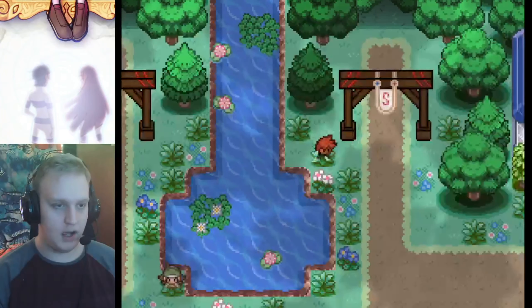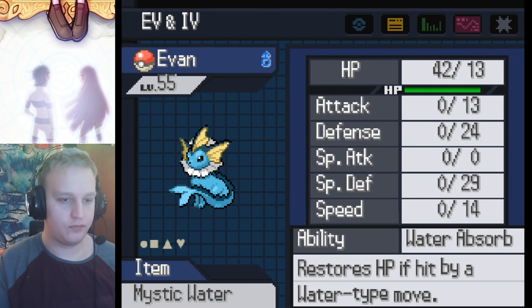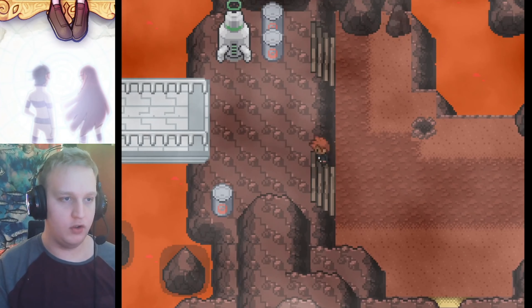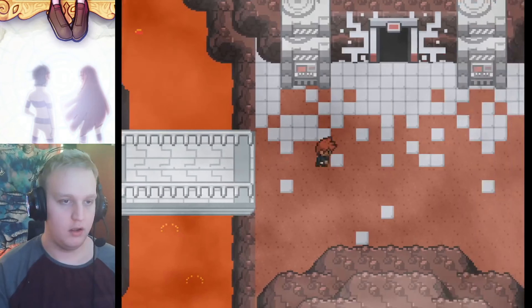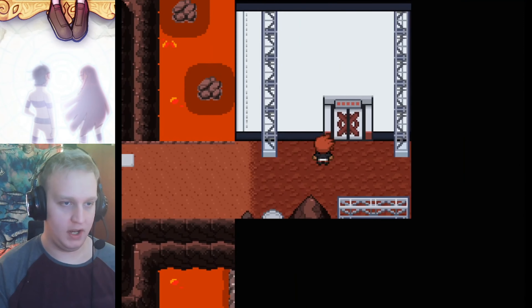Maybe I should have gone at the same time, but I want to go raise Vaporeon first. We're back - little Evan has Water Absorb, Aurora Beam, Shadow Ball, Surf, and Hydro Pump, holding the Mystic Water. All the Eevee evolutions are really good. Now we've got to run all the way back through here. I'm showing this in case I run into a shiny - hopefully having you guys watch will increase my shiny luck.